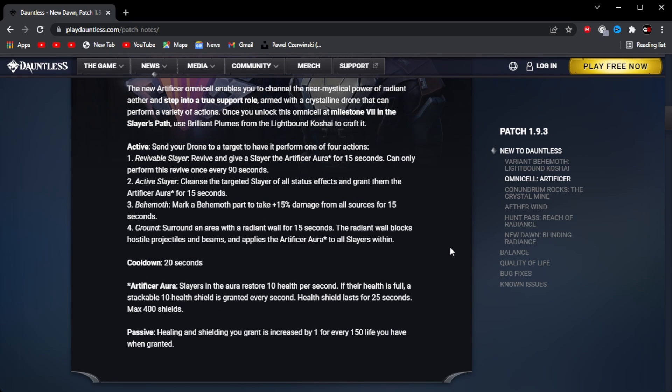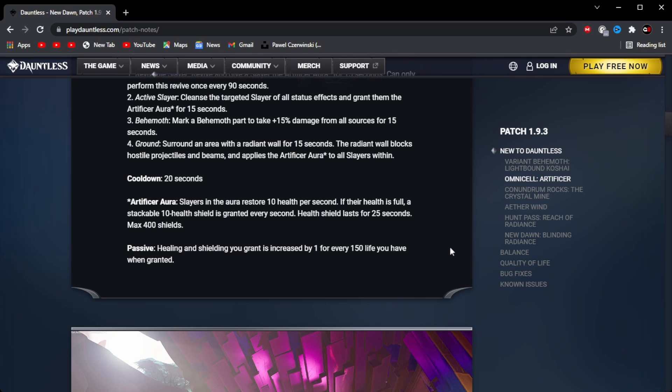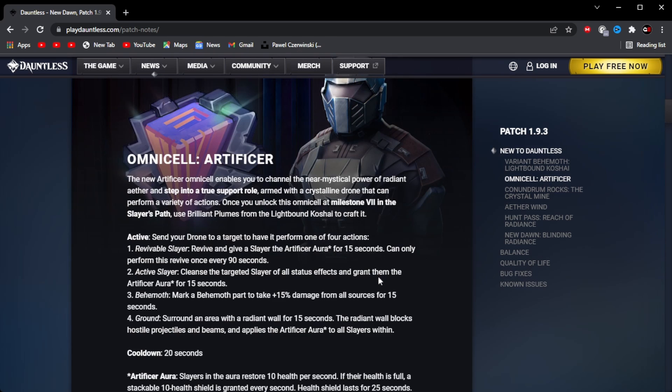And lastly, its ground ability: surround an area with a Radiant Wall for 15 seconds. The Radiant Wall blocks hostile projectiles and beams, and applies the Artificium Aura to all slayers within. Its cooldown is 20 seconds. The Artificium Aura causes slayers in the aura to restore 10 health per second. If health is full, a stackable 10 health shield is granted every second, and health shields last for 25 seconds. The max is 400 shields. The passive is: healing and shielding you grant is increased by 1 for every 150 life you have.